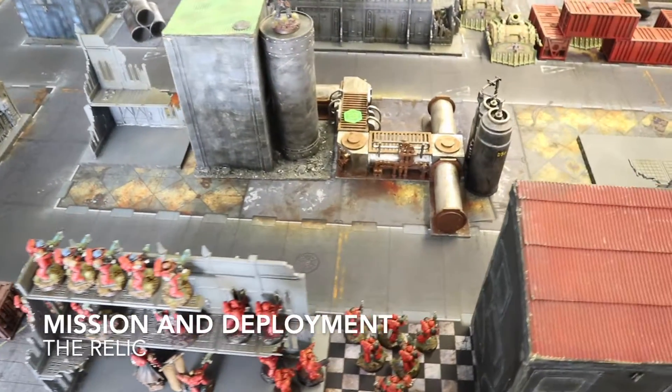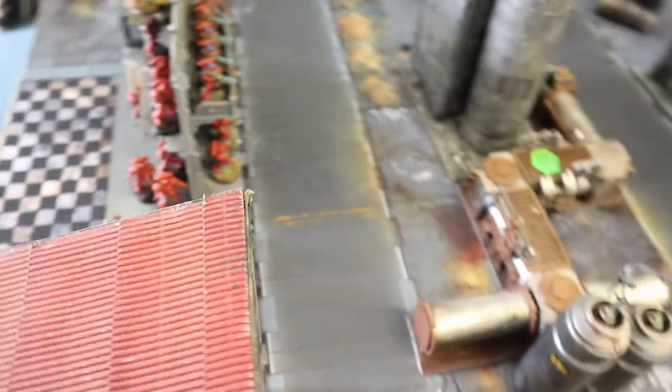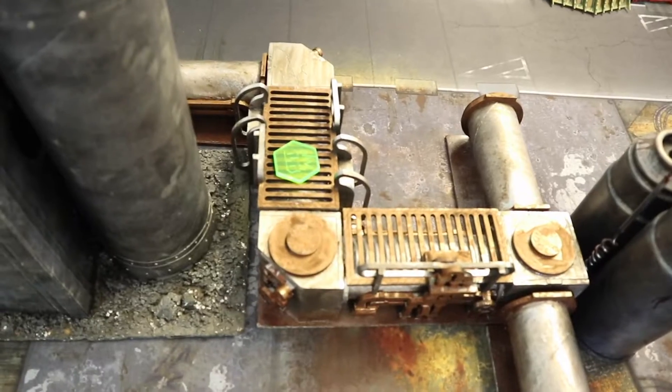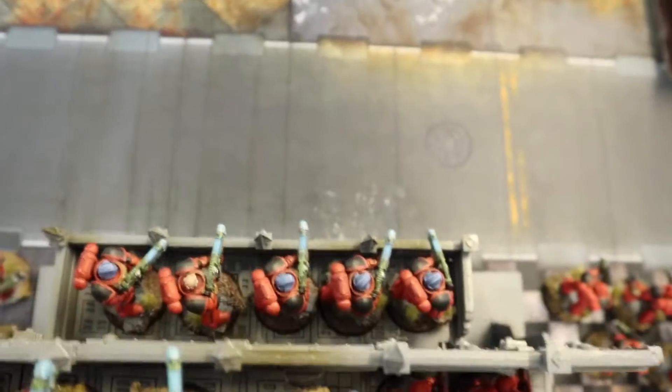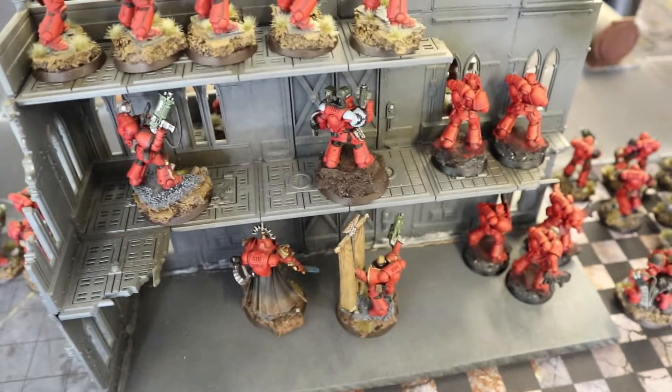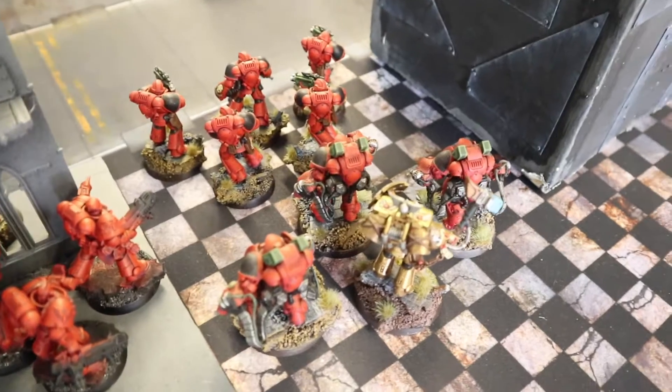The battlefield is set up for the Relic mission with the objective in the centre — reasonably thick industrial terrain with plenty of pathways for vehicles and cover for maneuvering. I've set up a Hell Blaster building: three units of five Hell Blasters, one on the front balcony, one at the top, one panning around, with the banner, captain, apothecary and lieutenant there to support their shooting.